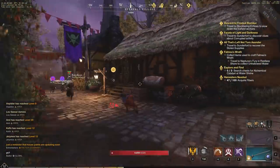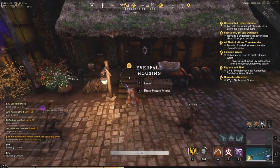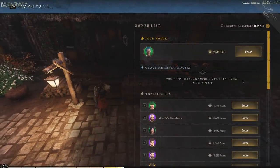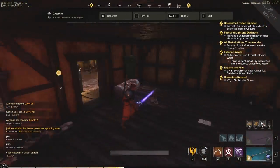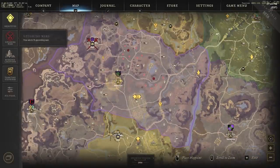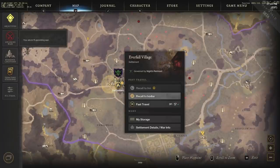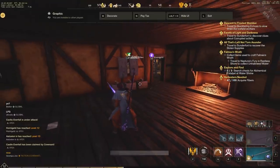Going down to my house in Everfall — I actually got this for 5k gold. It's a smaller house so it doesn't have as many benefits. It has a 3-hour cooldown to use the recall. One thing to note is you can speed up your recall — if it's 30 minutes away, you can spend 15 Azoth to speed it all the way up and refresh it. You hit yes on the recall option and it's very easy to use.